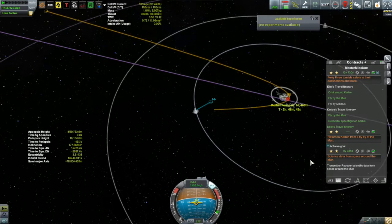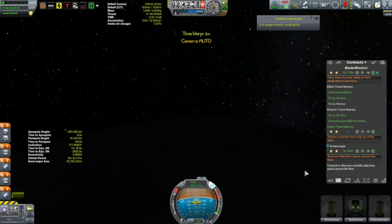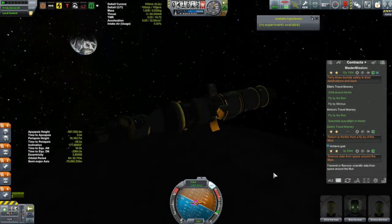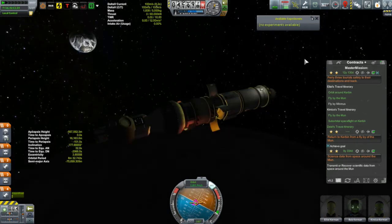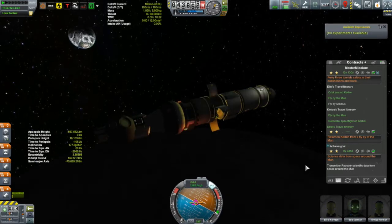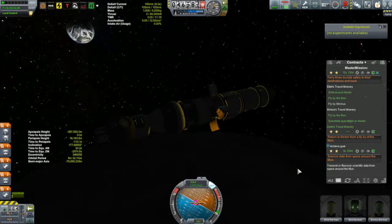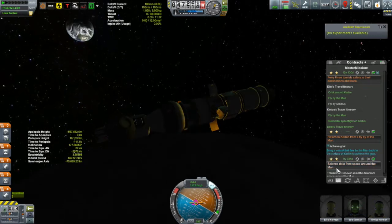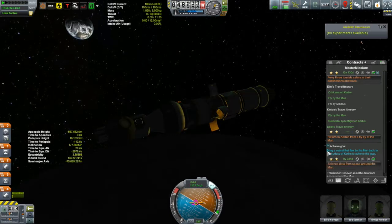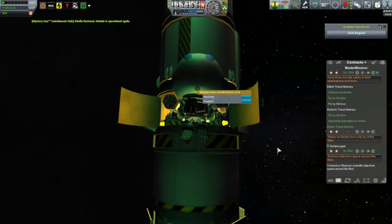Of course, we also have to perform our burn at periapsis, which we are just finishing off here, putting our Kerbin periapsis well into Kerbin's atmosphere. I was actually a little bit late starting that particular burn because I was paying so much attention to collecting science. Bob had enough to do performing the EVA reports and the burn, so I left collecting the science until we were back into high space around the moon.